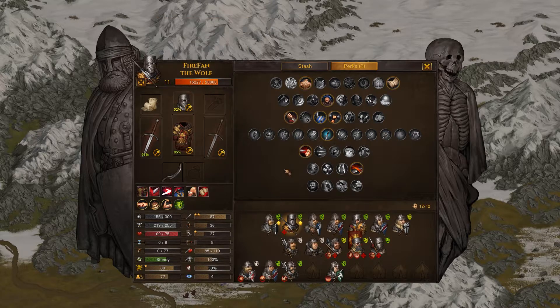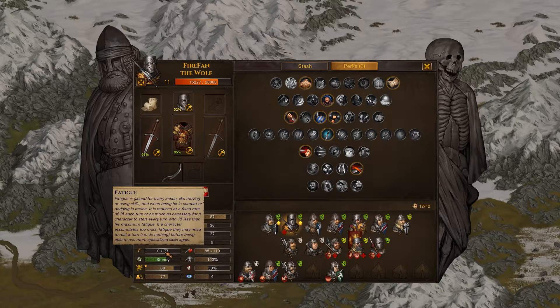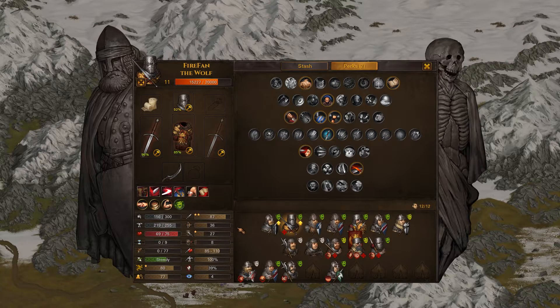You can also tell by the difference in the XP bar color. We can still gain level-ups but will no longer gain perk points, and the stat increases will go down significantly. But we can still continue to work on Firefan - we will keep pouring points into melee skill, melee defense, and perhaps a bit more on fatigue as well.